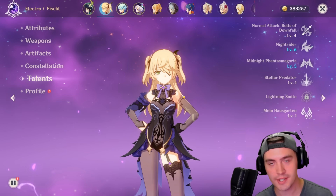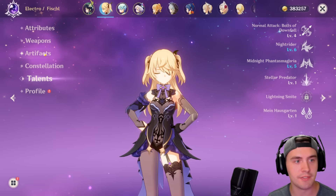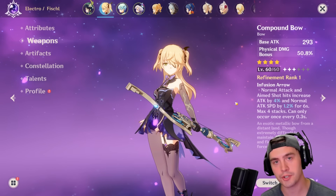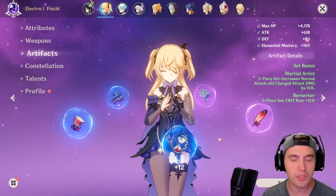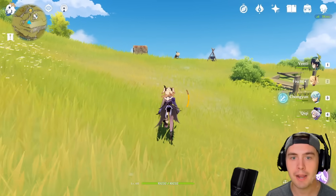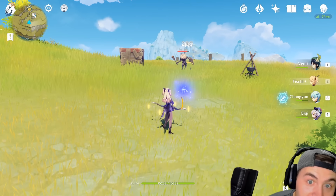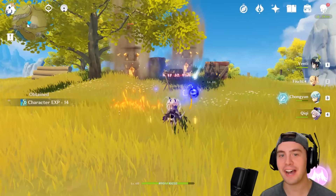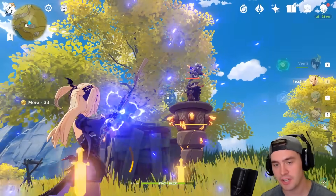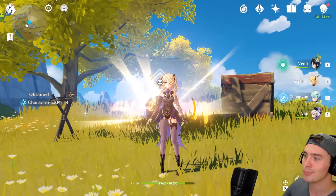I've now taken Fischl as far as I can progress. I have my talents for my auto attack maxed out as far as I can, my weapon maxed out as far as I currently can. I actually can't rank it up again, and I can't ascend her any farther. So let's take a peek with the weapon, with the artifact, with all the damage that I've built onto this, and see what happens with my auto attacks. We got 400, 500, a thousand damage. It's insanity. I've just absolutely skyrocketed in damage. If I use my charged attacks, we're looking at 1,600 damage. This character has now blown up in value. And I can now take those artifacts and do it with any other character in the game.